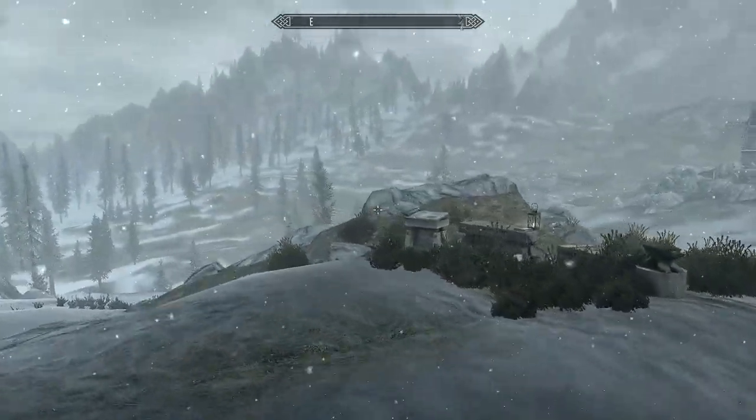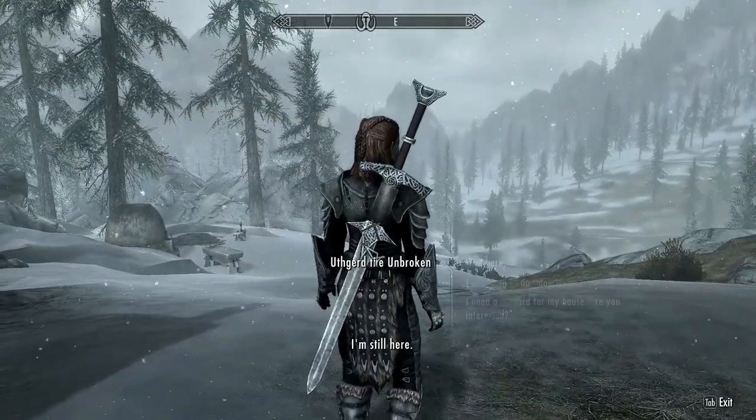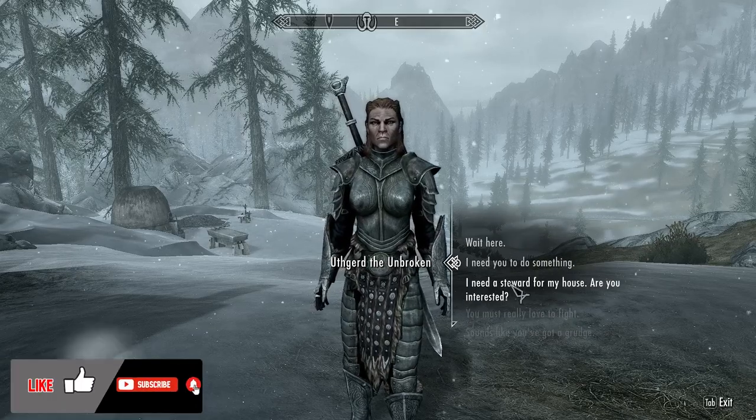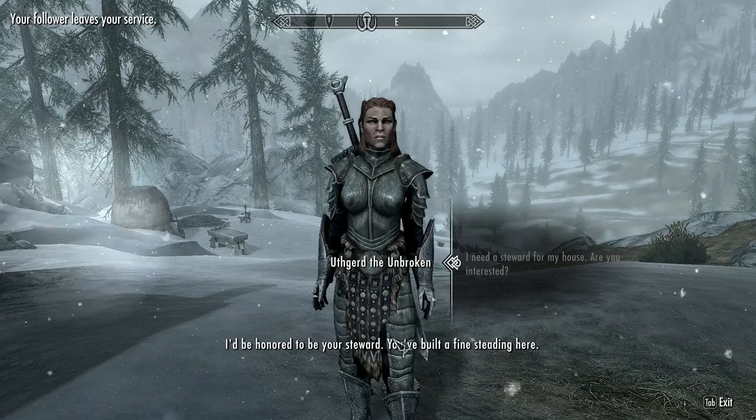Once you get to your estate, you're going to talk to them, or they will come up to you and ask about your estate. I'm going to go ahead and talk to her because she didn't open up dialogue with me. You're going to say, 'I need a steward for my house, are you interested?' And she'll respond, 'I'd be honored to be your steward.'